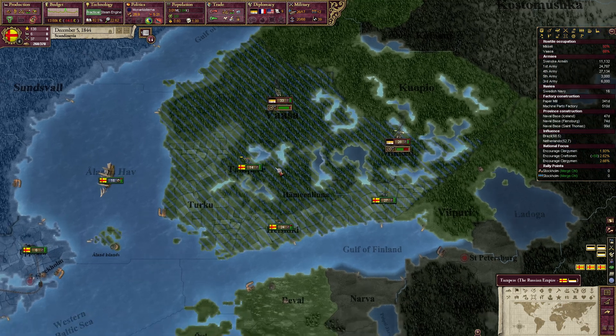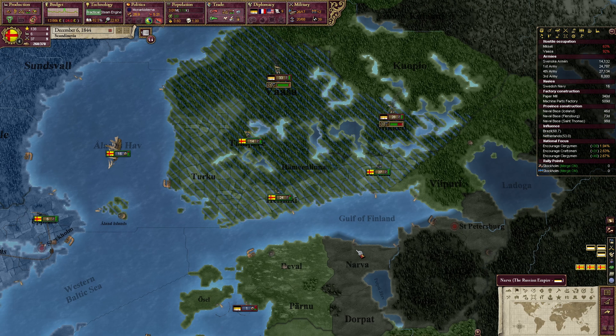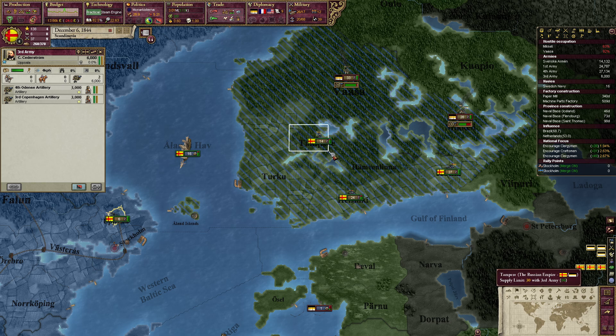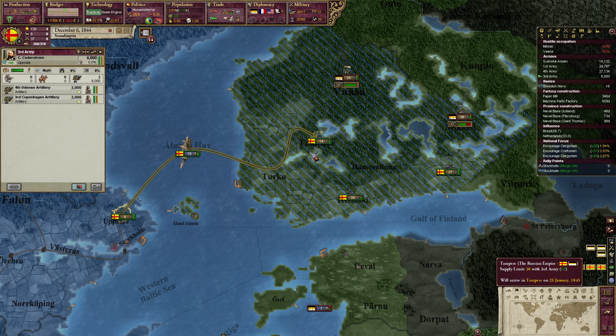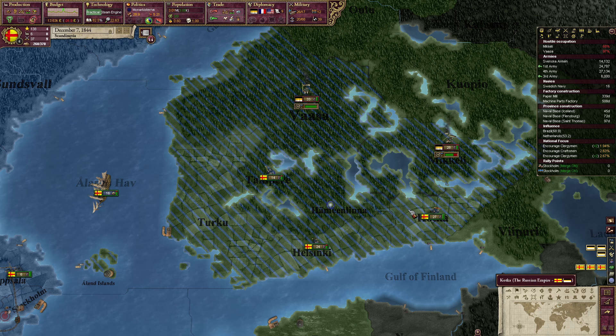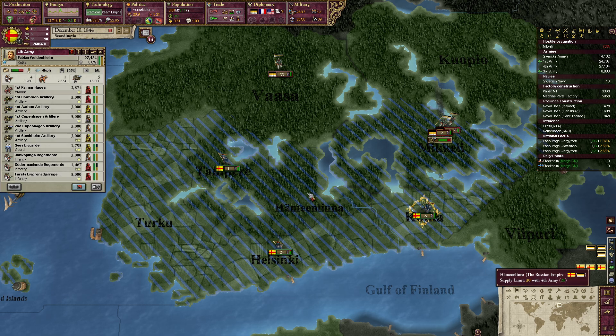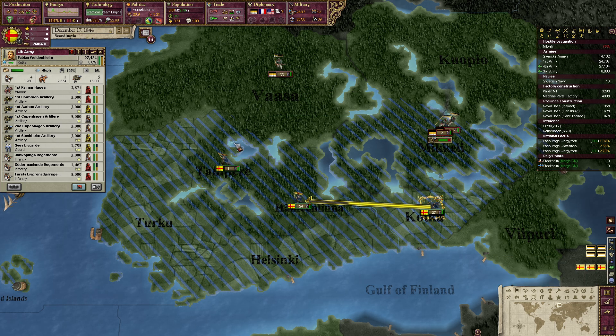We killed so many Russian troops. We can join this army — let's go here and see what the AI is going to do. They are going to this province. Can I stop them? No, they are still coming this way.